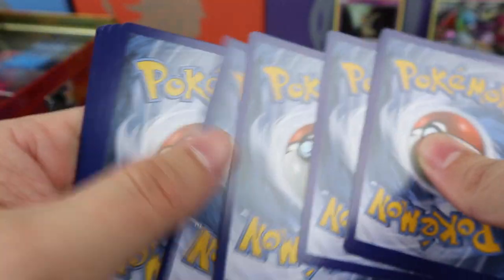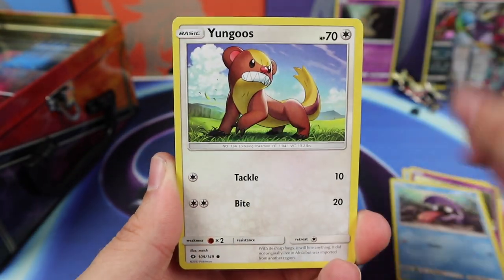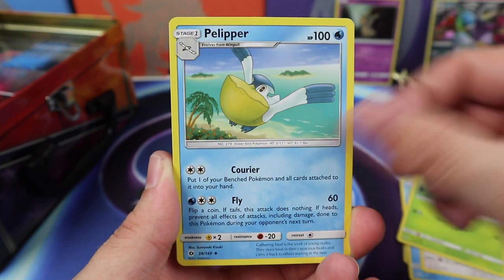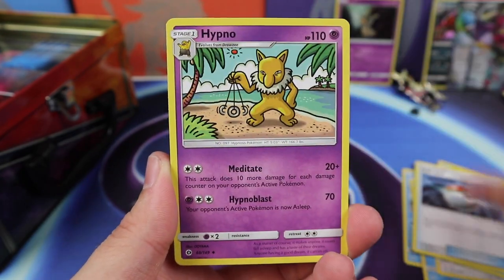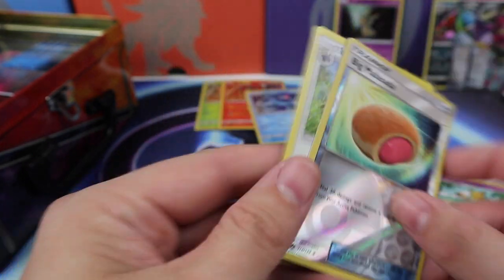Okay, I remembered — we got this. We have Popplio, a Zubat, Shellder, Youngoose, Paras, Pelipper, Pokeball, Hypno, Big Malasada Reverse, Stoutland Regular Rare. Not the best pulls today everybody.